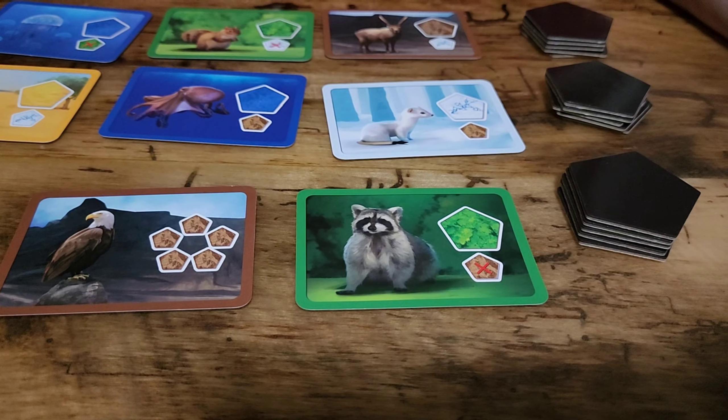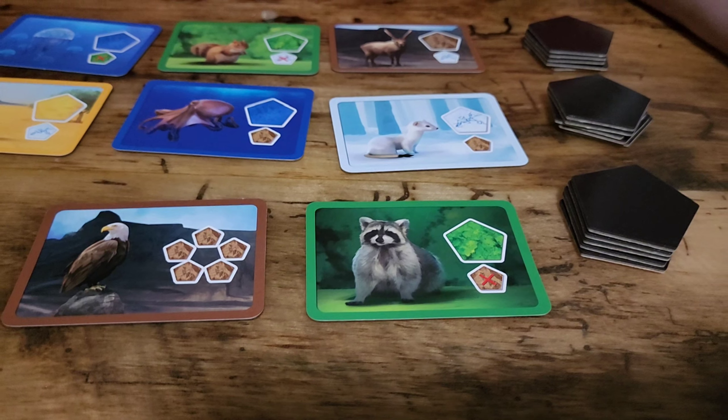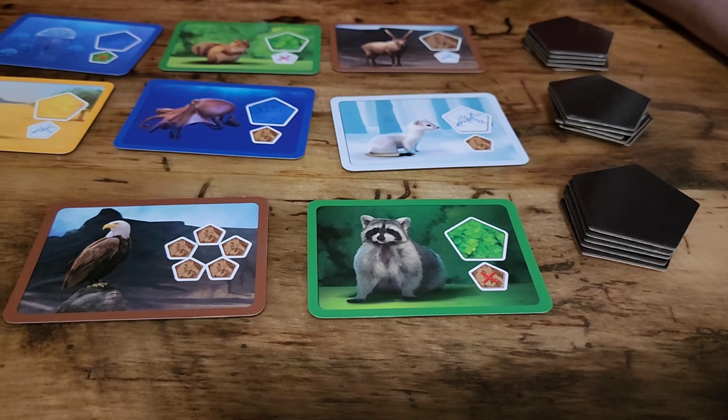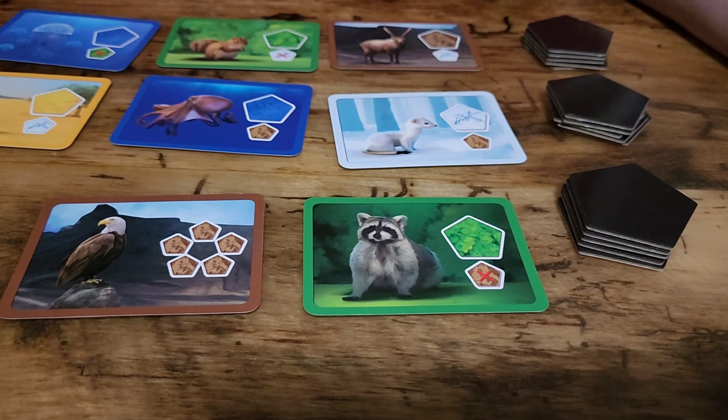Another symbol you might see is on this raccoon card, where you have a large forest tile meaning it wants the largest forest area but not touching mountains — indicated by a red X.